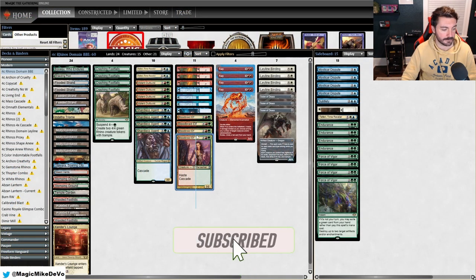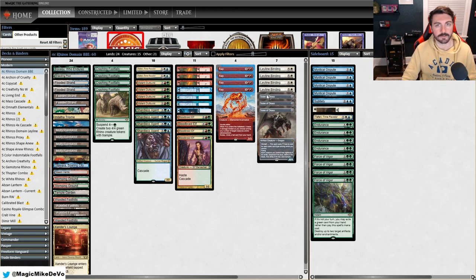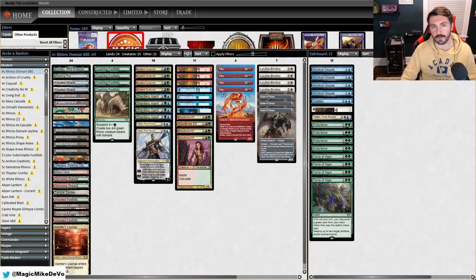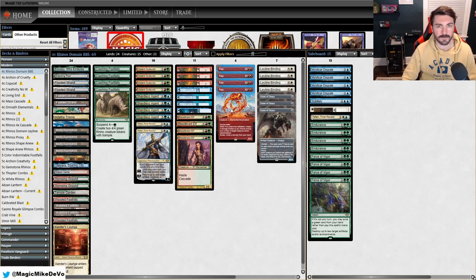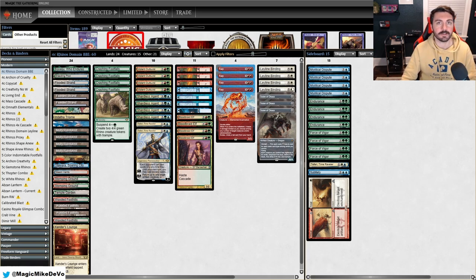So that was four-color Domain Rhinos featuring Blood Braid Elf in the main deck. What did we think? Blood Braid Elf was fine but not spectacular. The best thing it did was cascade into Shardless Agent into Rhinos — 13 power for four mana, which is pretty sweet. But we missed Force of Negation a lot: against the mirror, against Tron, it would have been huge. Having Teferi off the cascade was nice. The deck felt worse than it was partly because we mulliganed to five, four, and six several times. Overall this wasn't my favorite version of Rhinos — Blood Braid Elf was fine but not enough to make me want to play it again. Thanks for watching, hit subscribe, and we'll see you next time.